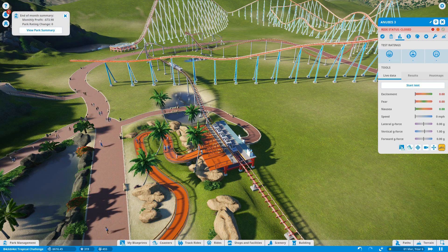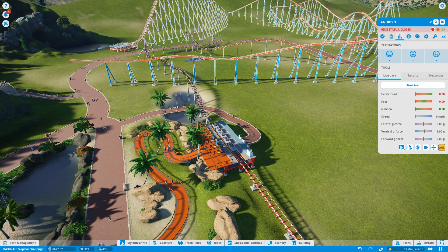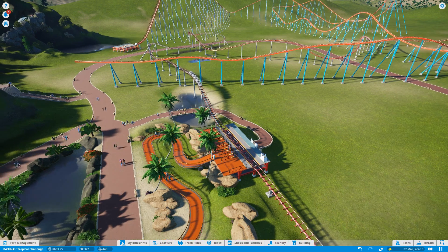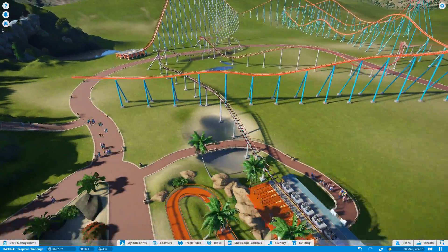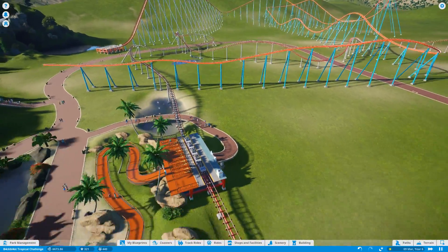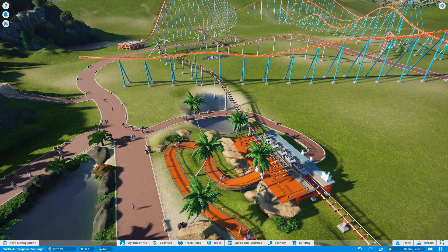I think for the sake of the length of the video we're going to leave it there. We're going to have to finish the Anubis ride next time. We're not doing that good actually — we're hovering around the minus 700 mark, and it seems to be coming back a little bit. Hopefully we'll get the money, finish the coaster, it'll get more people in the park, and it'll give us more money to do other things. But that'll all be next time. I hope you've enjoyed it — give me a thumbs up or thumbs down, leave comments — any comments that will help me build this park would be gratefully appreciated.